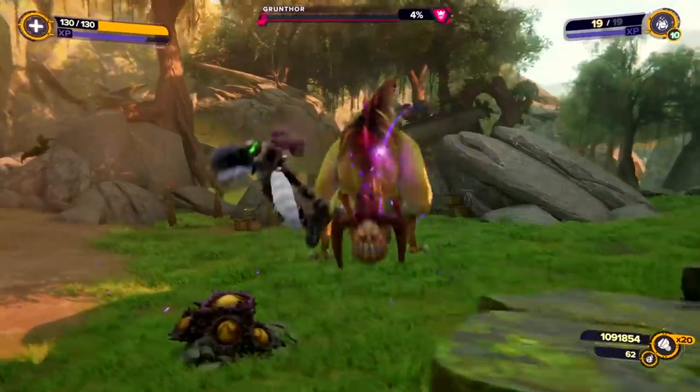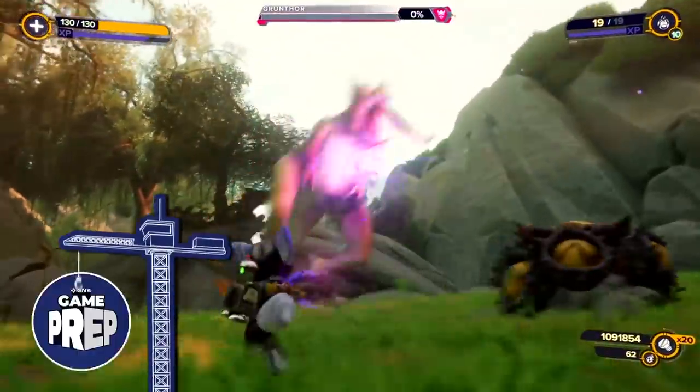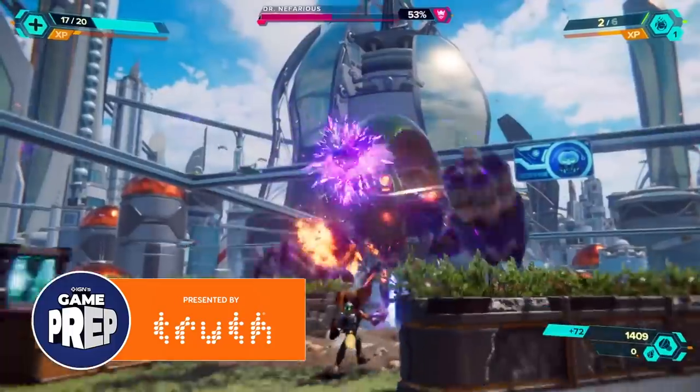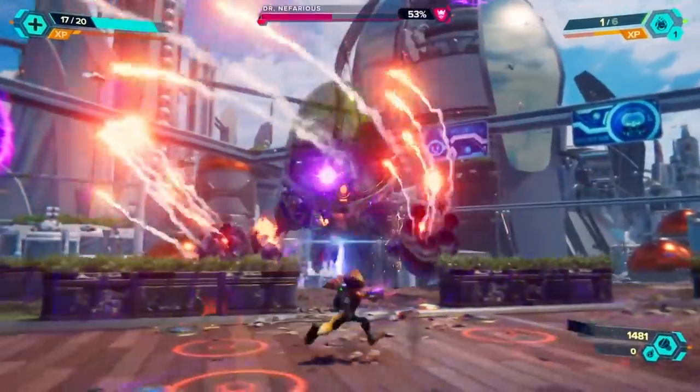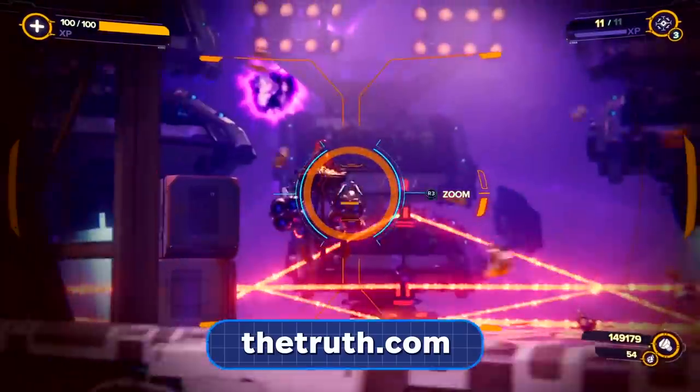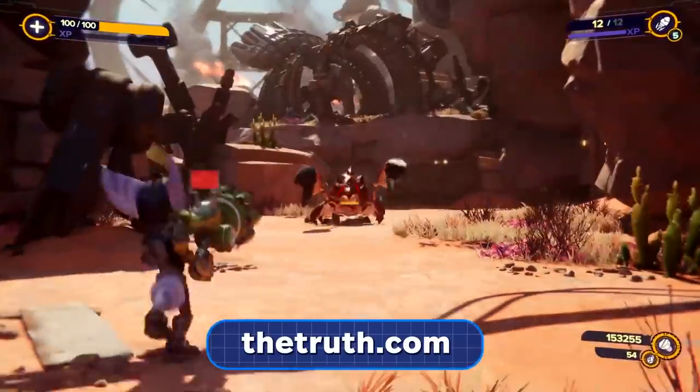With our tips and tricks, Nefarious and his goons won't stand a chance. With the galaxy once again at peace, you're now armed with the knowledge you need to argue for or against Ratchet and Clank Rift Apart during those heated Game of the Year discussions. Thanks again to Truth for sharing their pro tips to keep us sharp and playing at peak performance. To learn more, including how to quit, head to thetruth.com. And for more on Ratchet and Clank Rift Apart and other Game of the Year hopefuls, stay tuned to IGN.com.